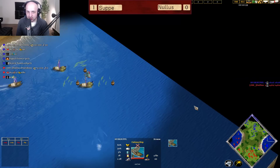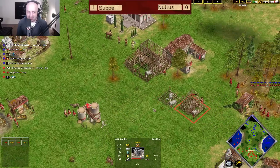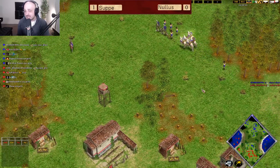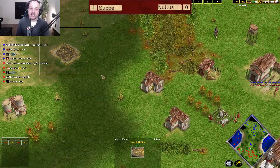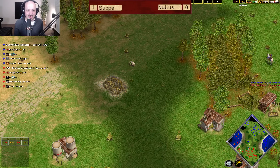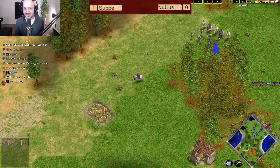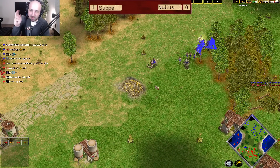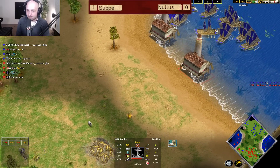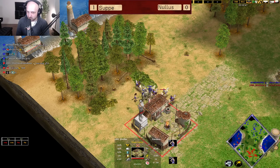At this point, we see probably around about the same amount of fish being used by both players, so it's a very equal game as the stable and houses come down for Nullus. Every single concern right now in this game should be securing this goldmine at all costs. If he can secure this goldmine, get to the Heroic Age, he should be fine here to get to late game, and it's going to be on Soup to win. However, if he doesn't secure it, it's a very simple path to victory for Soup, because the Atlantean economy is just so strong.